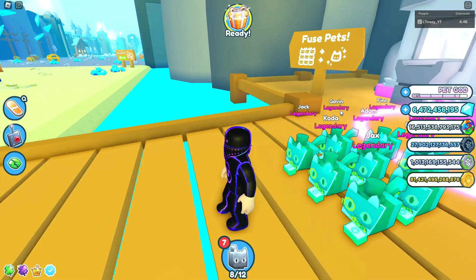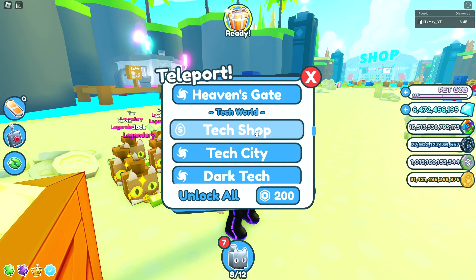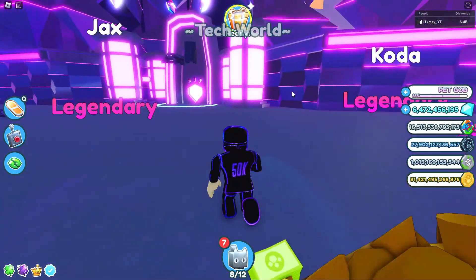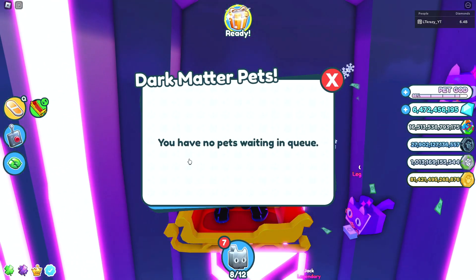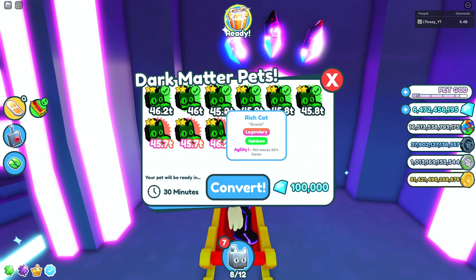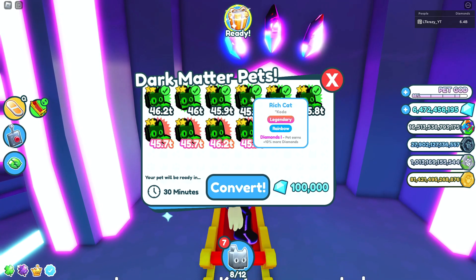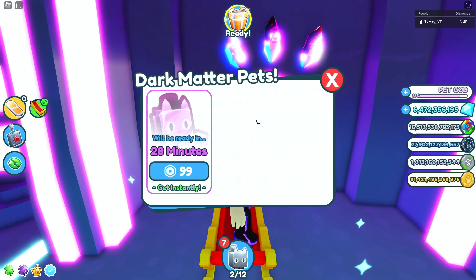Now that you have a bunch of rich cats, make sure they're in the rainbow form — which they should be if you followed everything I did. Click the teleport button and travel to the tech world, specifically the dark tech area. We're going to fuse these pets all together into a dark matter rich cat, which is very important in order to get the brand new turkey mythical pet. Walk into the machine, collect anything in the view section to make room, click Make, then click your rich cats. Click Convert, and you're going to have to come back in 28 minutes when you have your dark matter rich cat.